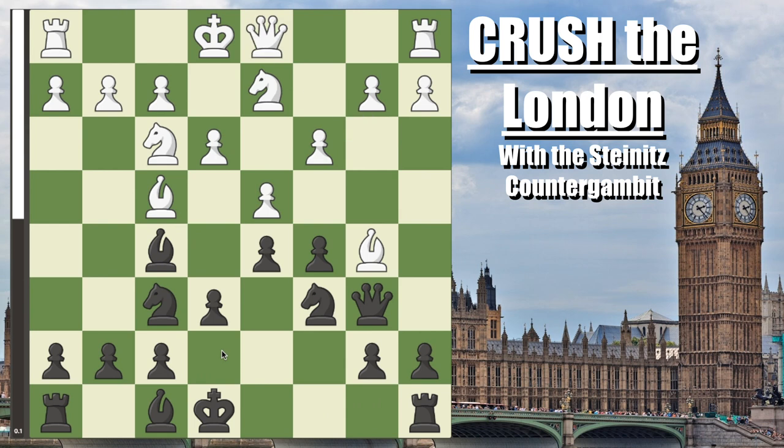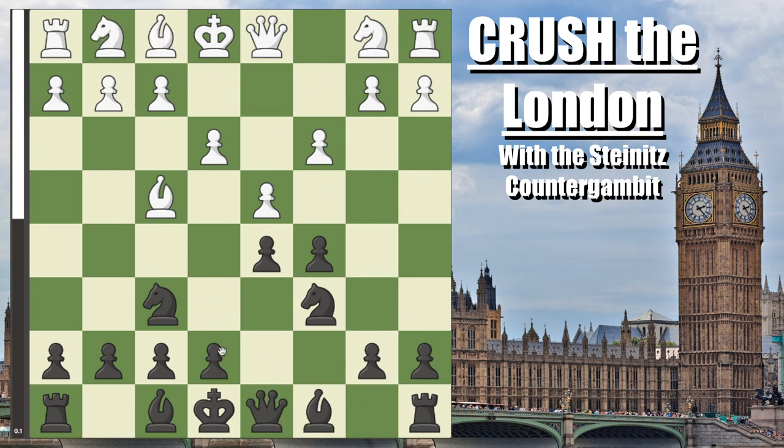Now knight to f3 is the main line, and this is where you start having a lot of fun. You play queen to b6, immediately attacking white's b2 pawn, which is probably one of white's biggest weaknesses in these positions because their bishop comes out so early. This pawn is always kind of a weak pawn.